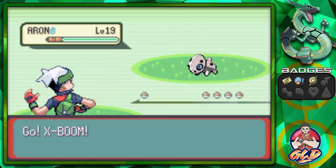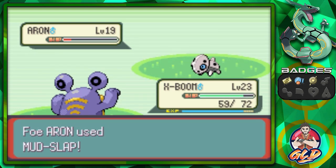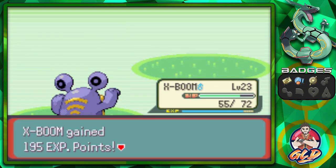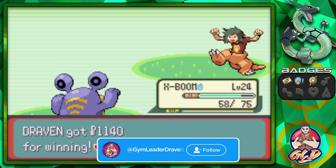We take on a trainer with a Rock-type Pokemon and defeat them. X-Boom grows to level 24, and Vesuvius is mooching off experience points but isn't too happy about it.